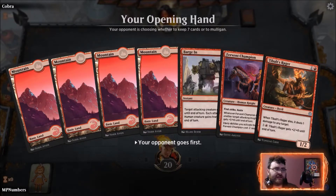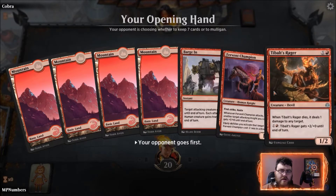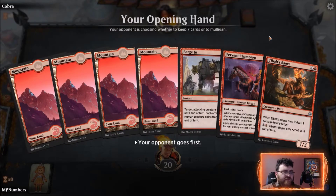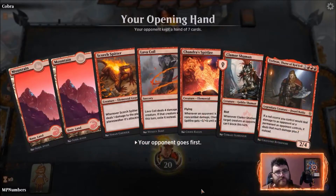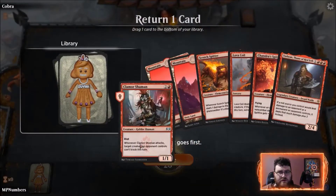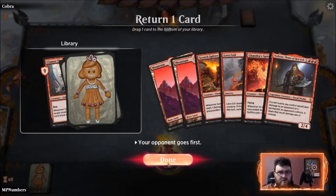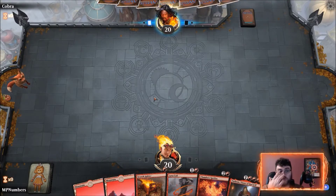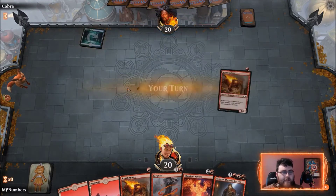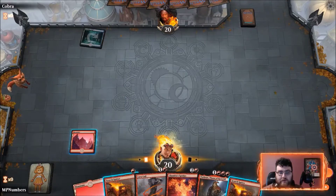This hand is a little awkward because of all the land — if we hit another land it's basically dead to us. Let's mulligan this hand. This six-card hand is better — we'll keep it and put the Clamor Shaman on the bottom. What's the opponent going to have for us? Not more elementals please. Breeding Pool is not promising for the not-more-elementals plan.